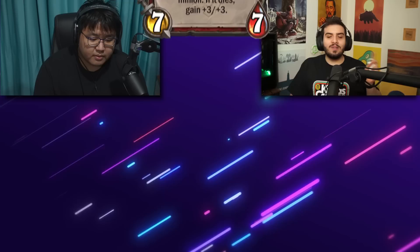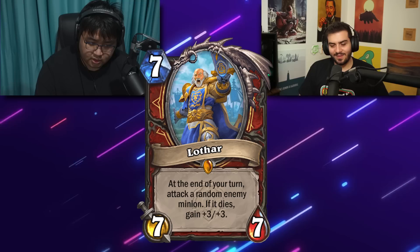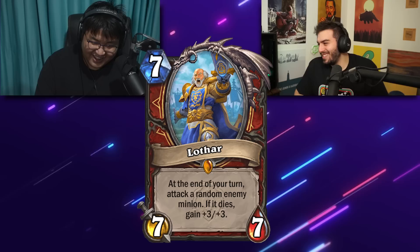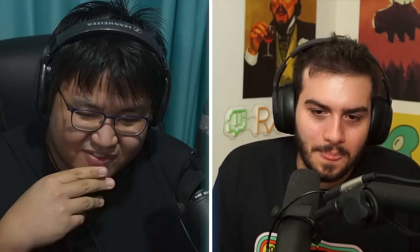Lothar — I know this guy from the Warcraft lore. Seven mana, 7/7. At the end of your turn, attack a random enemy minion; if it dies, gain +3/+3. But what if the enemy minion has poisonous? Or what if they have a high-stat guy and a little weenie, and this kills the weenie while the big guy attacks your face next turn? I'm thinking it's not very good. It's bad. This screamed to me like a card that doesn't fit into any deck — the effect is very standalone.